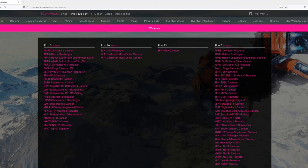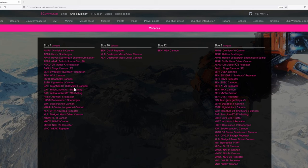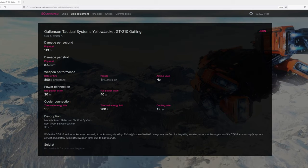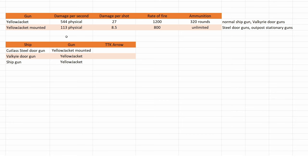I looked at available data — I could only find one type of yellow jacket on Hercule, but on SC Unpacked there are two yellow jackets with identical names. The first one is just a Ballistic Gatling, and the second one is mounted. And here is the data: yellow jacket and yellow jacket mounted.